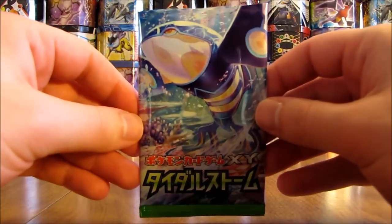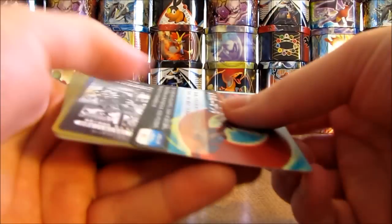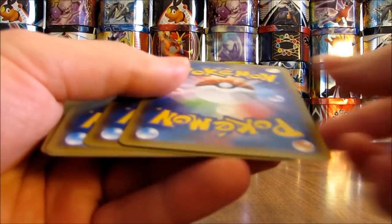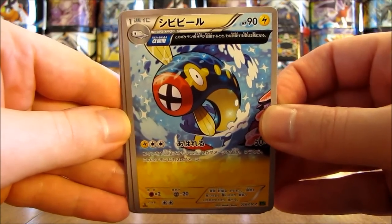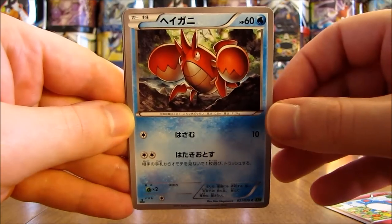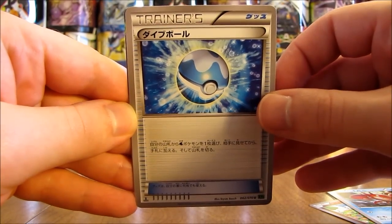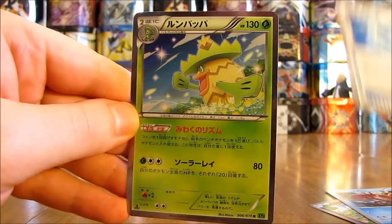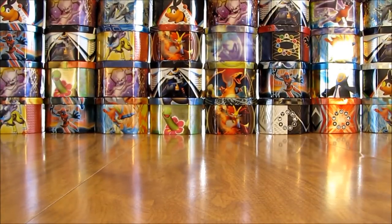On to the next pack — a lot of old school Pokemon in this set. This pack starts off with an Electric, followed by a Merrill, then a Corefish, and a Trainer card which is a Dive Ball. The rare card in the pack is another Holofoil card — Ludicolo. I like the artwork quite a bit on these cards, a little bit different than what I've seen in English.